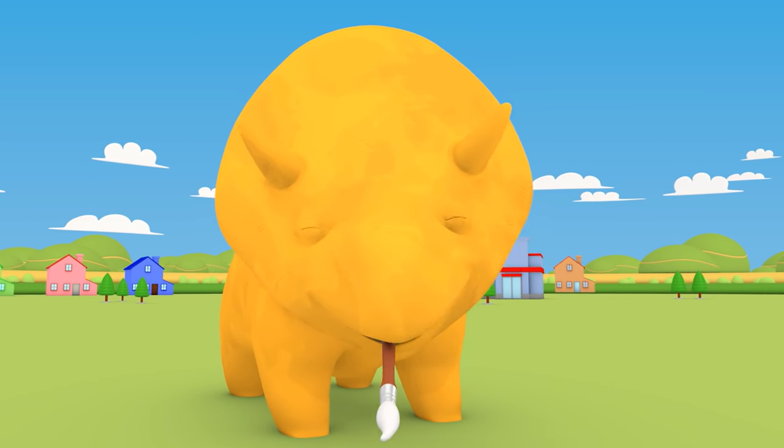First, we need to paint Dino's face green. Let's look at our colors — red, yellow, blue! That's okay, Dinah. I'll show you how to make green paint. Take some blue paint and mix in some yellow paint. We've made green! Now paint it over Dino's face. You look great, Dino!